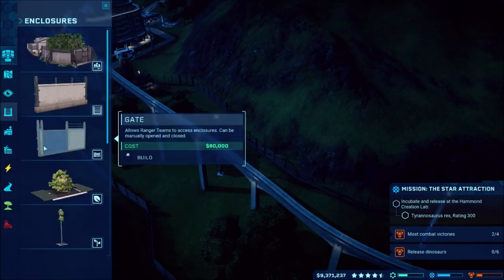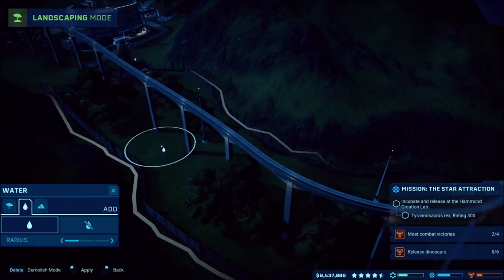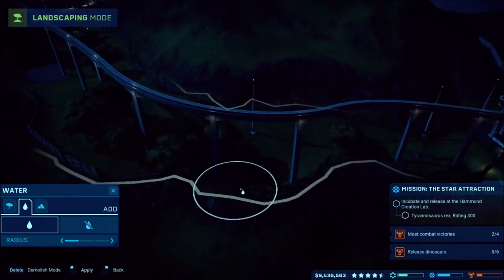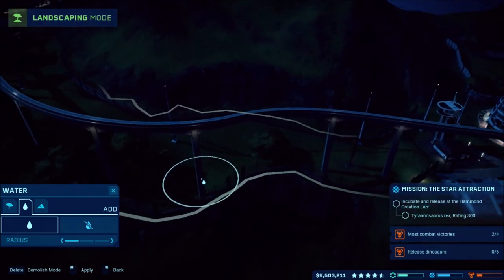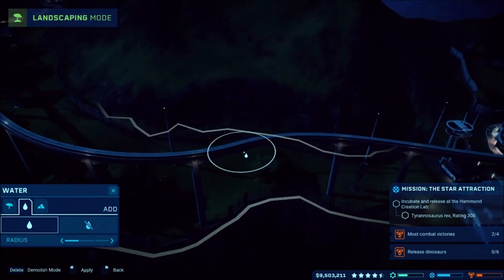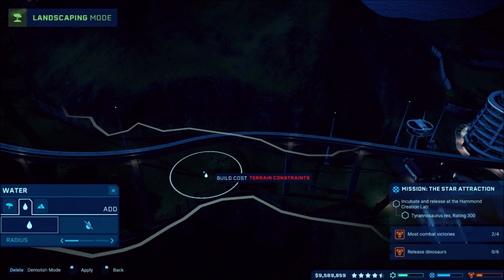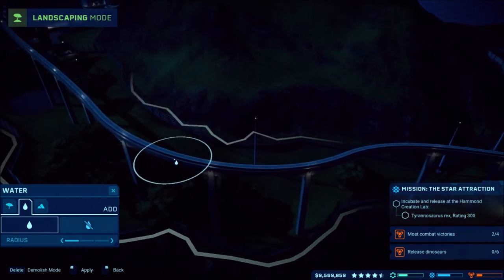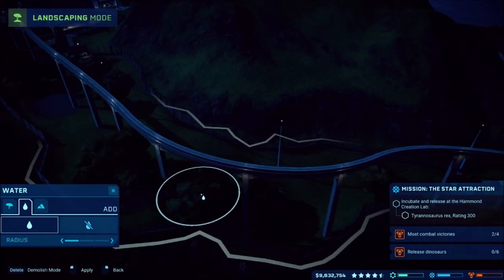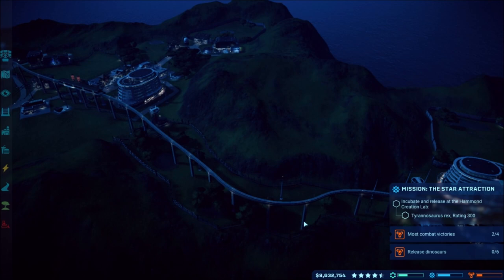We'll just spread some trees around in the area, and then of course I've got to put water as usual. Someday playing this game I'll get used to it and remember how everything works. Put some water there and some water down here as well. Water will go in there just fine, and I need to replace - or rerun - this power line.